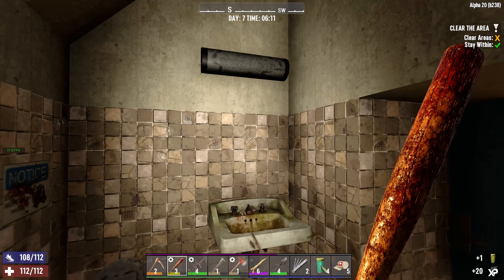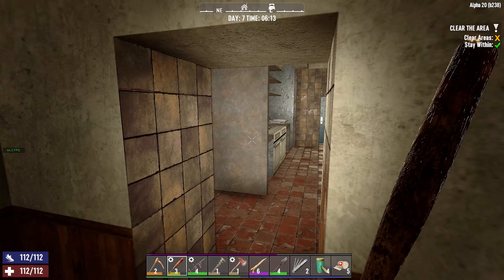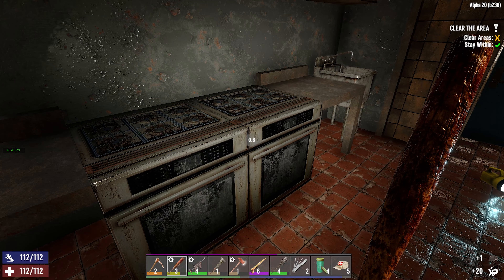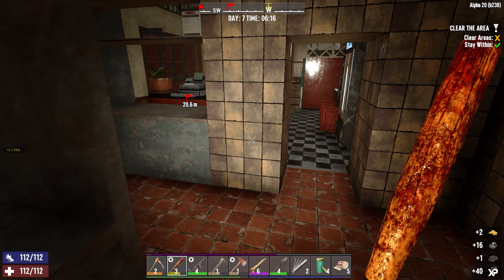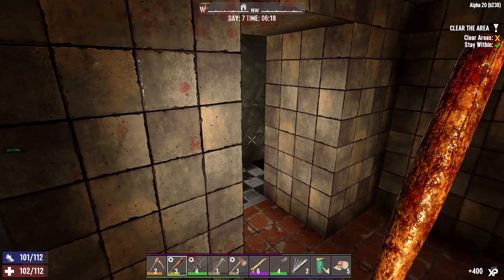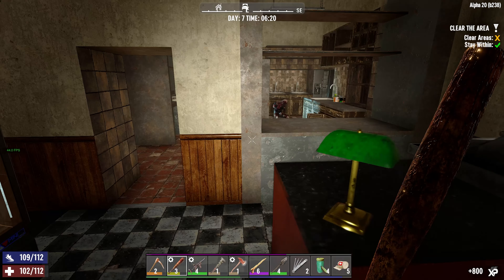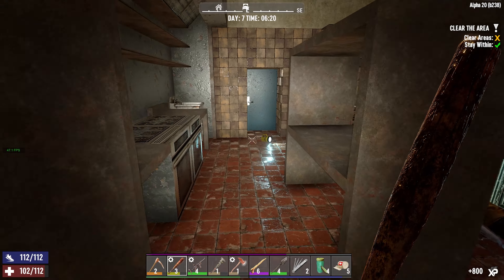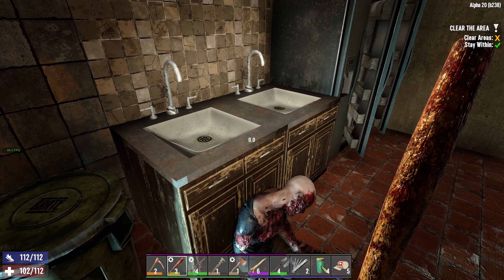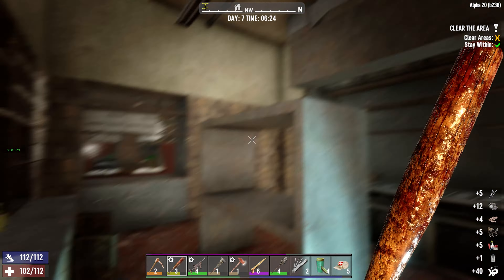Bear with me for the frame rate drop if that is something being conveyed into the video. Oh my god, it's horrible. This might be unplayable actually. This is the first frame issues I've had on Alpha 20 yet. This is actually really bad — I'm guessing there's just lots of zombies going on right now. I don't see any of them, but bear with me.